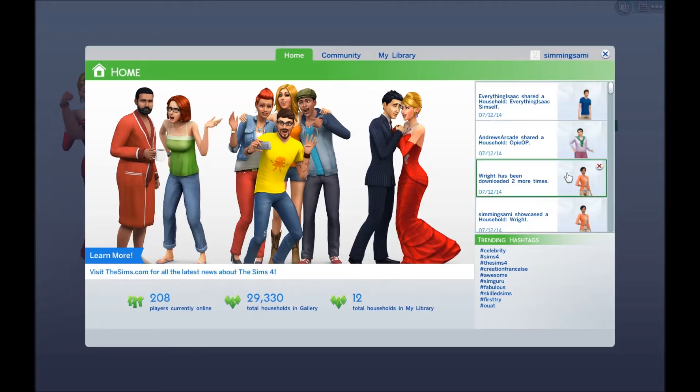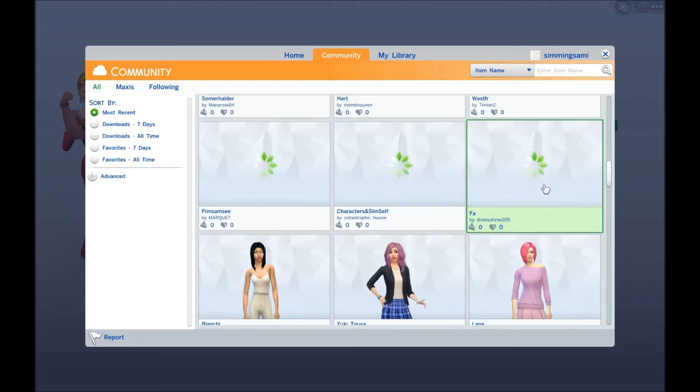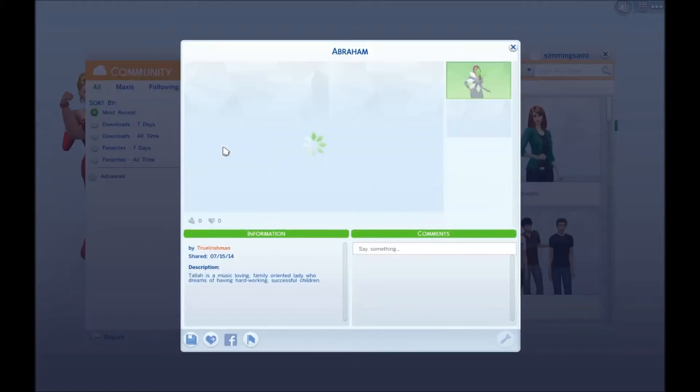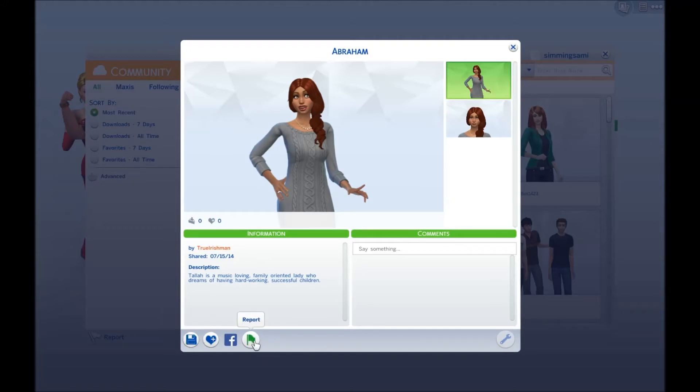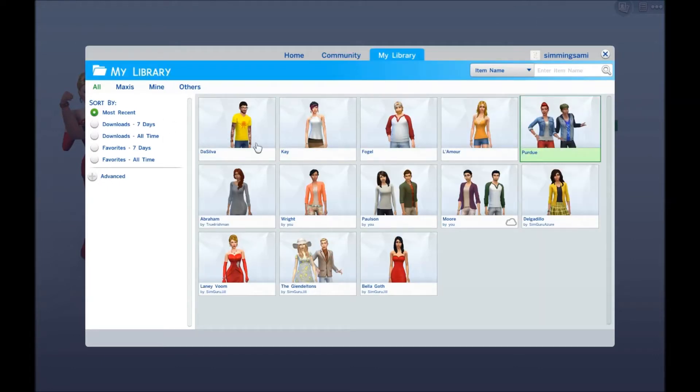So in the Gallery, you can click on any sim you want. If I like a sim, I can favorite it and save it to my library. I'm not even in Create-a-Sim yet, but this is my library. Six sims come pre-loaded right away, and all your downloaded sims will show up here. You can put them into your Create-a-Sim without having to download them first, and save them for later.